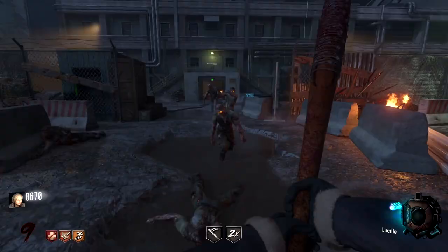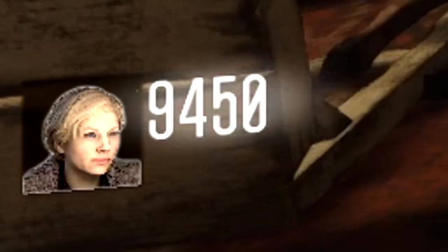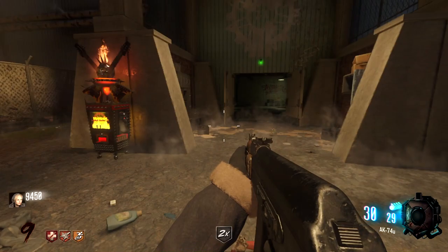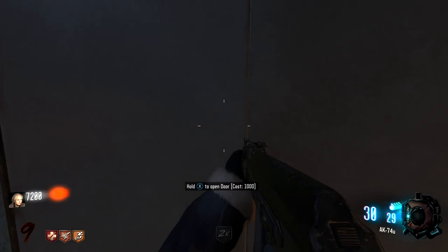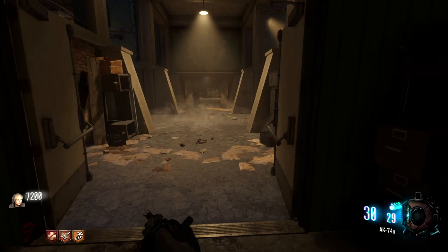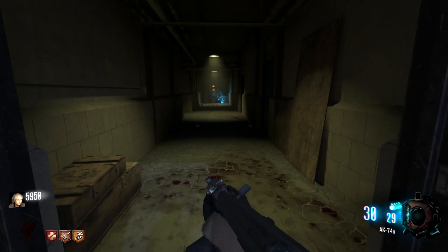I kind of wish that Lucille was AOE so we could hit multiple people at once, but definitely not complaining. We have 9,000 points — let's go and open up the rest of the map. Door here, Electric Cherry — there's no perk limit, which is really nice. This takes us to the power room. There's a door over here — I knew I was missing something. So we go in here. Death Perception. So it is literally all the Cold War perks.